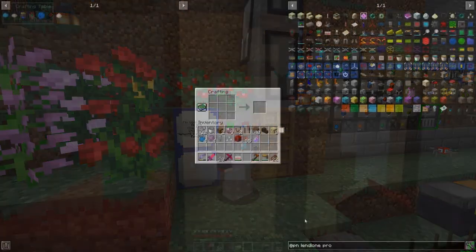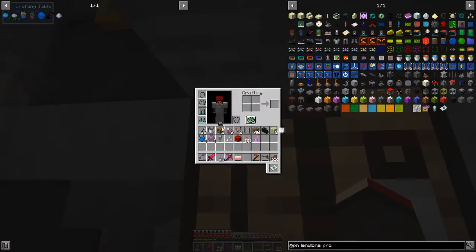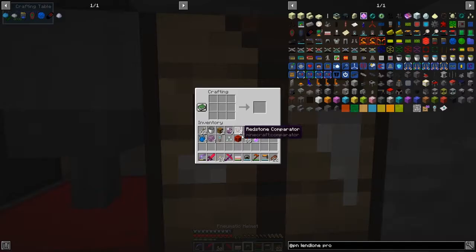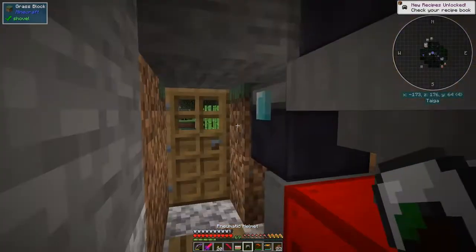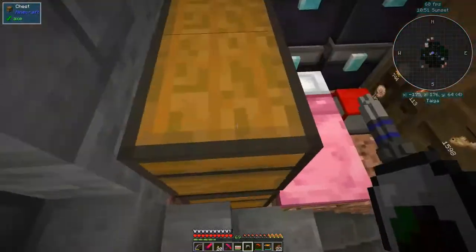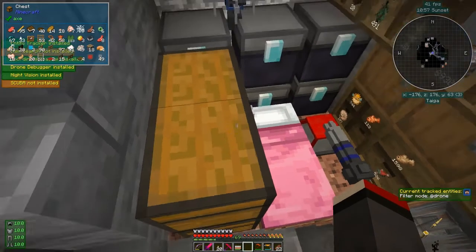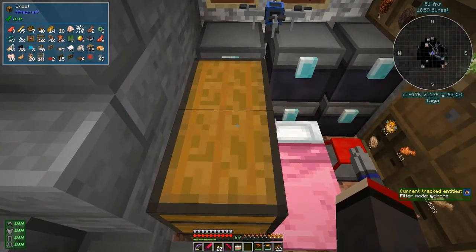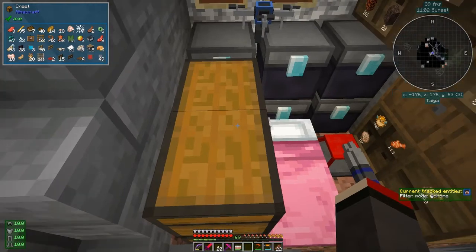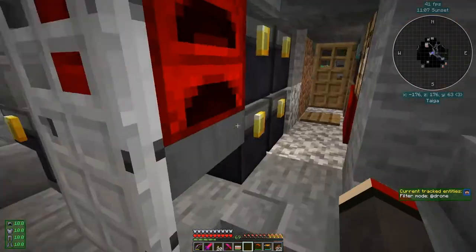The first thing I'd like to show you is the One Probe. With it you can put it on a Pneumaticcraft helmet, or almost any helmet. Now it's installed on the helmet, and when you look at stuff - for example this chest - if I press shift I can see the contents on the top left. Without it that doesn't work, so you can see what's in chests without always having to open them.